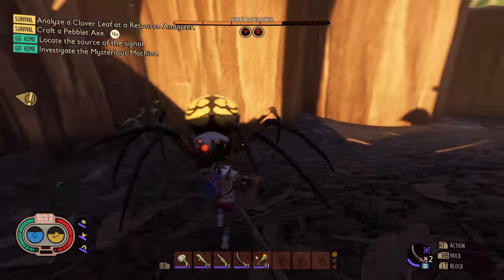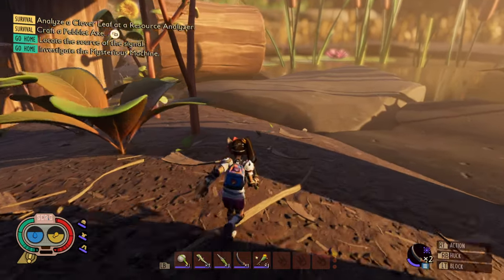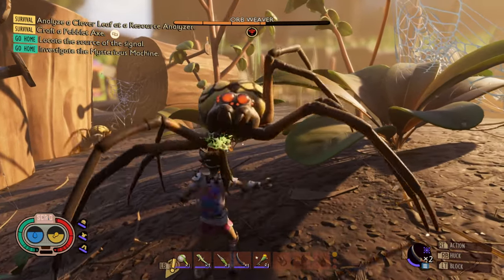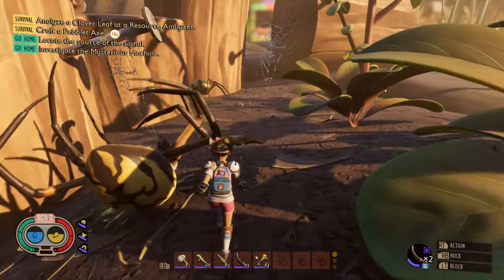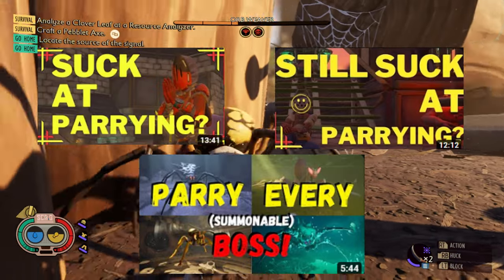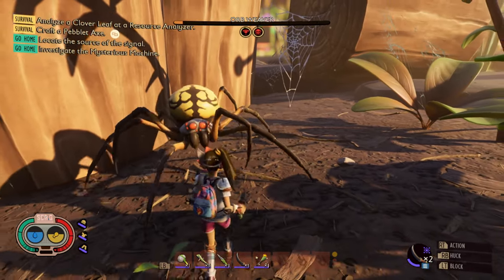Perfect blocking is going to save you throughout the game, and yes, I'm also talking to my ranged players out there. It does take practice — you may die a lot, and it may be frustrating — but once you've learned how to parry, it comes naturally. If you are struggling with perfect blocking, I have three videos that teach you how to parry by going over the attack patterns of most creatures and even bosses. I will link those down below, so go check them out.